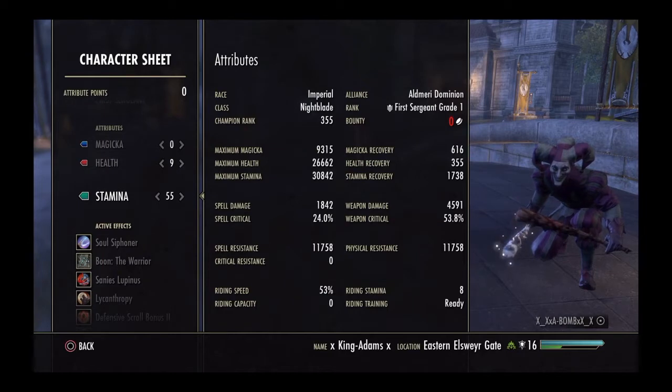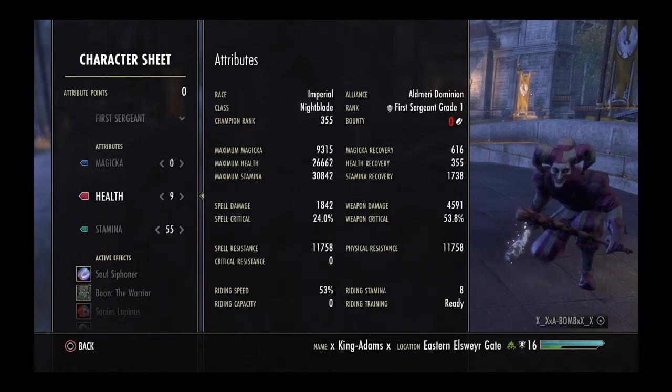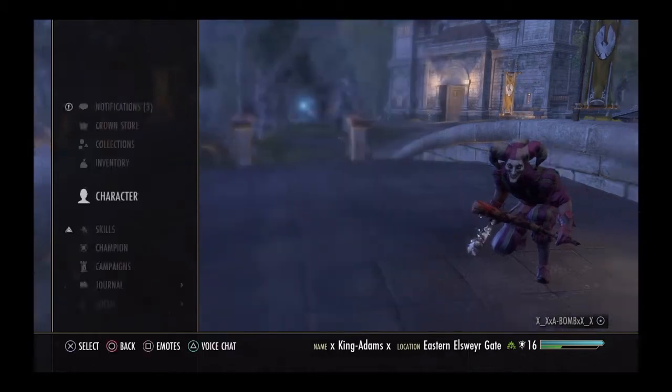355 Champion Points, Imperial. 9 into Health, Stam: 55.